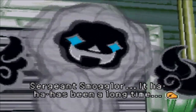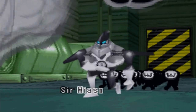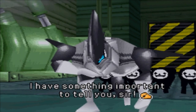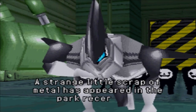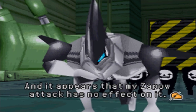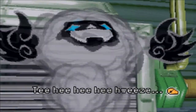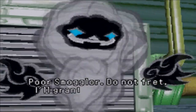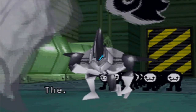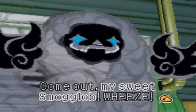Sergeant Smuggler, it has been a long time. I lie on me and Sergeant Smuggler. Sir Biasmo, sir, I have something important to tell you, sir. A strange little scrap of metal has appeared in the park recently, and it appears that my zapow attack has no effect on it. What should we do about it? Oh Smuggler, do not fret - I'll grant you use of the Smugglob. The Smugglob, sir. Come out, my sweet Smugglob.